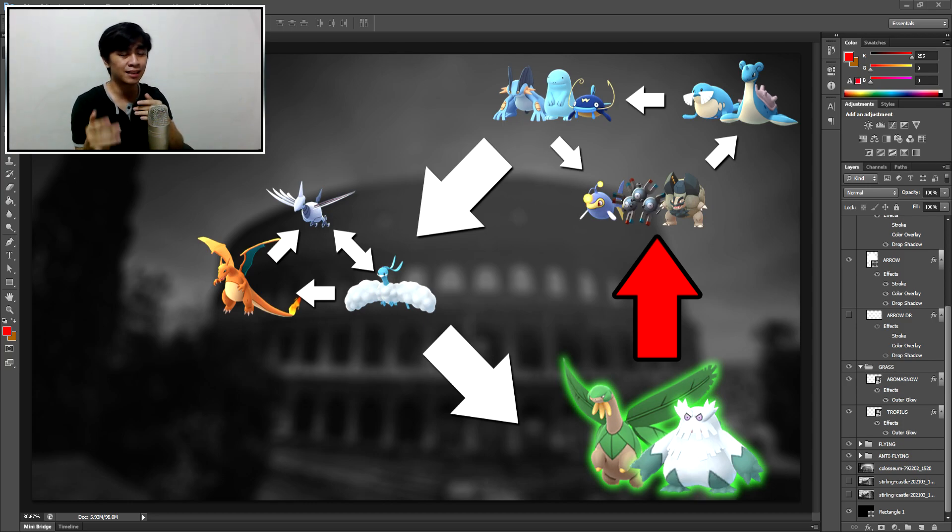Now, some of them get pretty close to beating the Grass types, but it's an IV thing sometimes. For Tropius specifically, it is Ice Shard Lapras — that is one hell of a close fight. Try it in the sim, it's super close. For Abomasnow, it's Magneton — Legacy Thundershock, Discharge, Magneton — it just goes straight Magnet Bomb. That's a pretty close fight, very IV dependent.